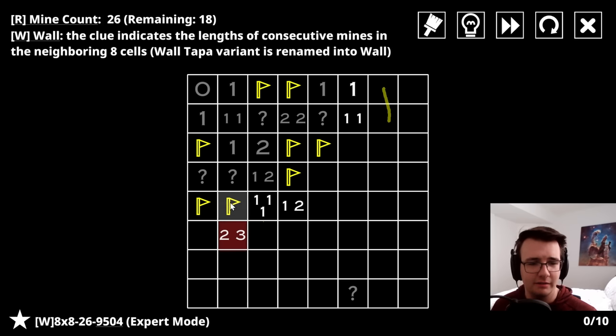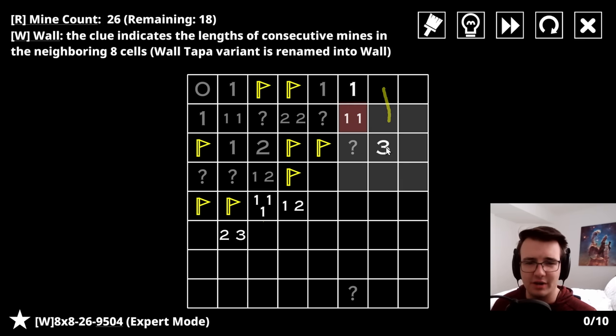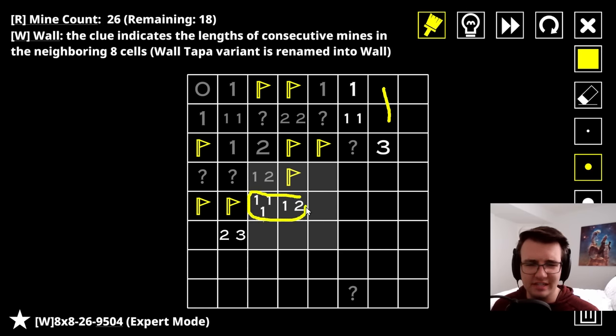A two and a three in a row is interesting - that means this must be a mine, but I don't know if this is a mine because it could be either part of the two or the three-in-a-row. How about I go to these ones? This is the first one and the second one is here, so these two are non-mines. Three in a row - I feel like now I have to go to these cells right here.